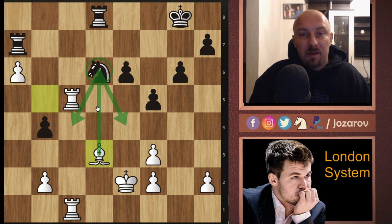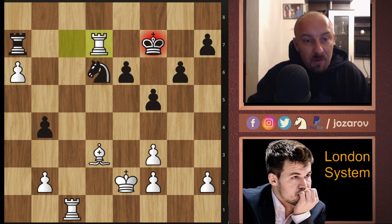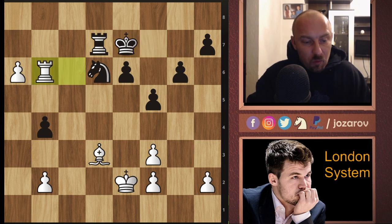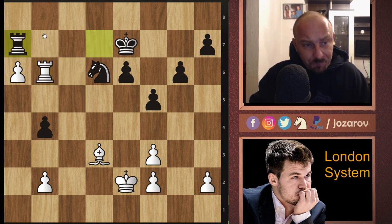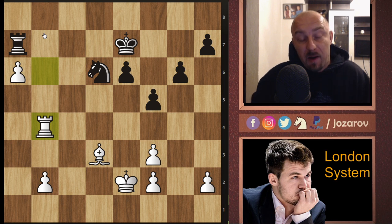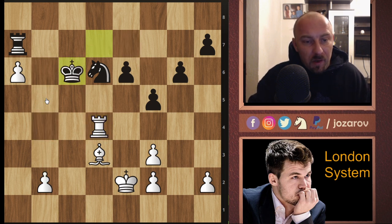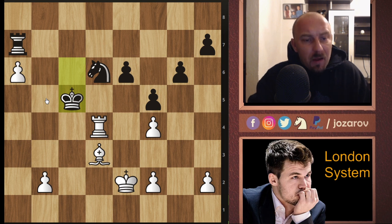Rook to a7, rook to c1 doubling up the rooks, bishop to d3 - getting this opposition between knight and bishop, always controlling the knight so it can never jump to our side. King to f7, rook to c7, trading off rooks, then rook to c6 playing very actively. King to e7, rook to b6 - if the knight moves the threat is rook to b7. Rook to a7 was played, and now Magnus grabs another pawn. Game is basically over - we have accomplished two connected passed pawns.